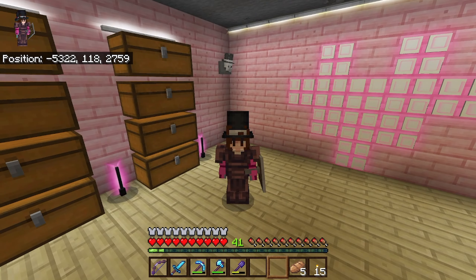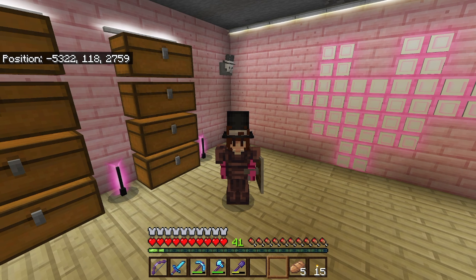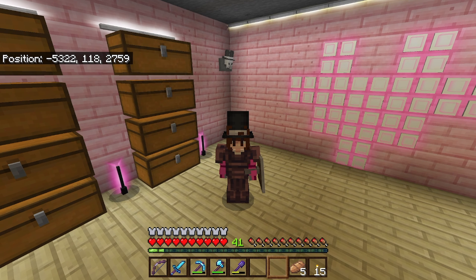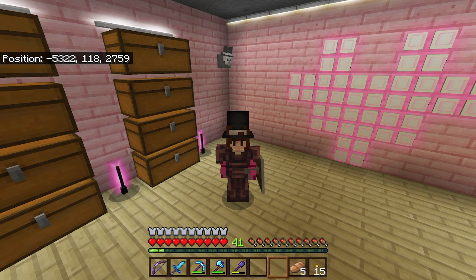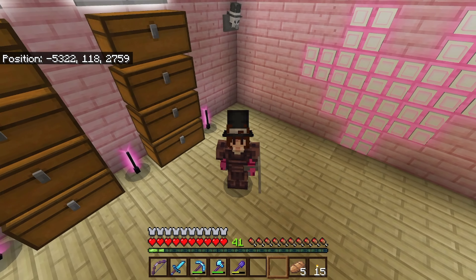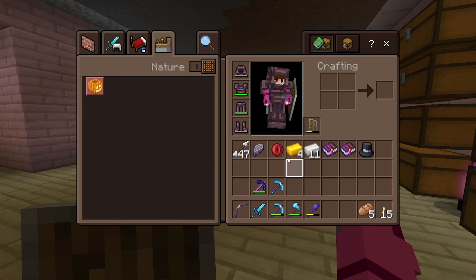That's because off-camera I actually did defeat the Willager boss that was by our house. Today, we're actually going to defeat a ton of bosses because we need those Ender Eyes - we need them bad. So here is our stuff that we have gotten.